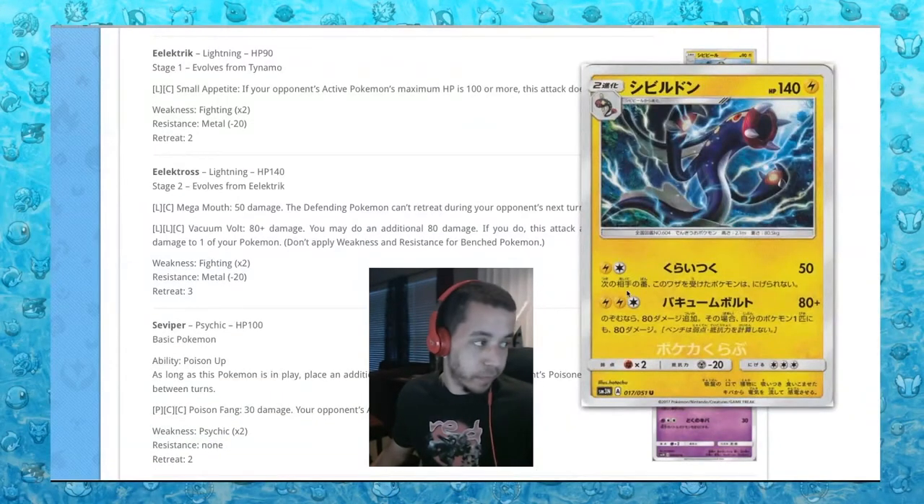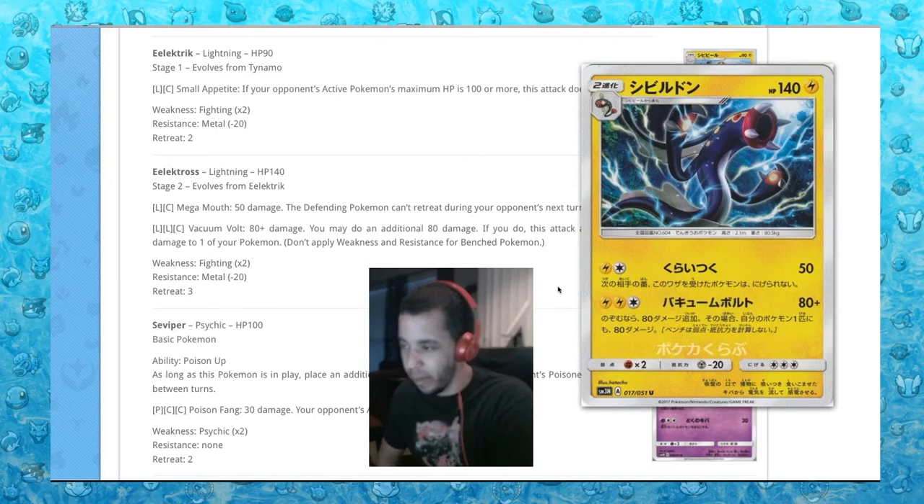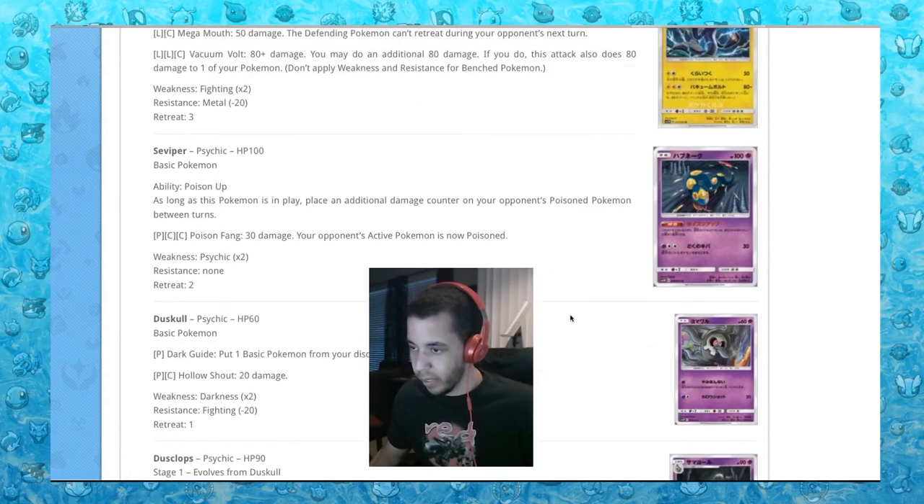Eelektross, looking nice and powerful. How many Eelektross cards are there? I don't think there were any from X and Y. Mega Mouth: 50 damage, defending Pokemon can't retreat. Vacuum Volt for three energies: 80 plus damage — you may do an additional 80, but if you do, it also does 80 to one of your own Pokemon. That's crazy — that's a lot of damage.